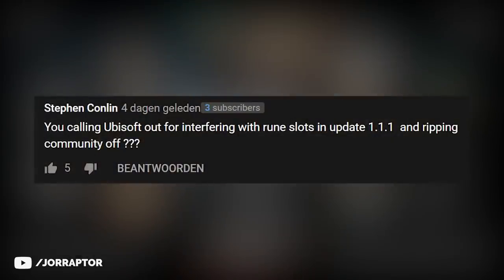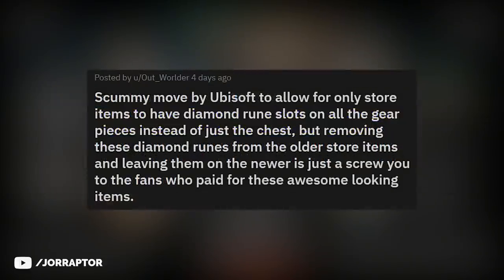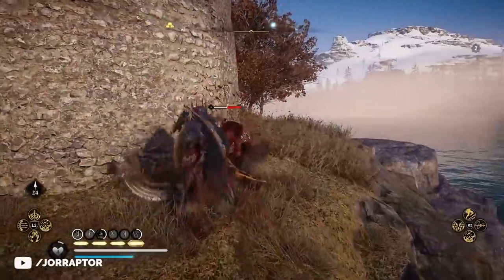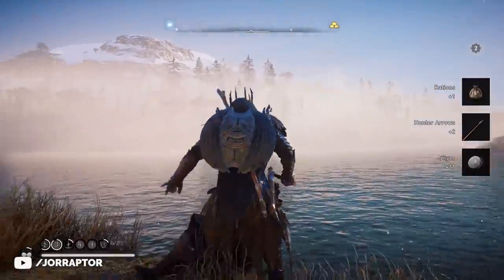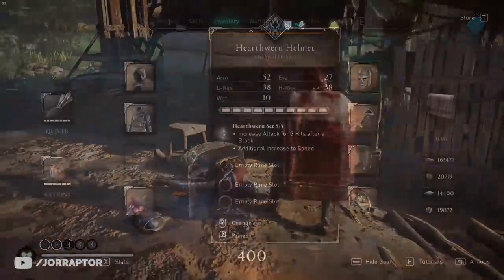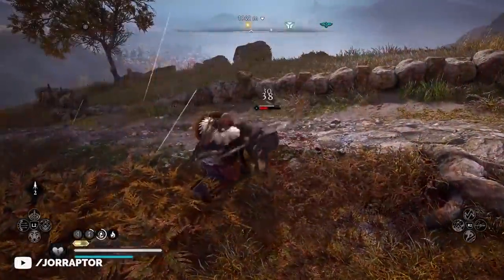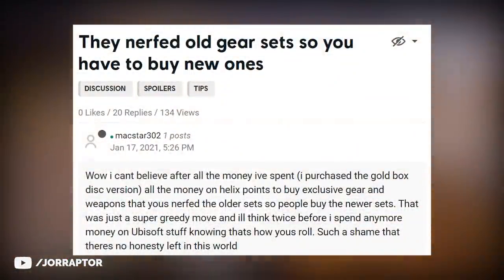People are angry about this. I saw many comments on Reddit and on the official forums discussing this change, and I totally get it. If you buy something with Helix credits or Opal and then Ubisoft nerfs it out of the blue without any explanation, that really sucks. The biggest problem is that other Helix items — including a new one already leaked — still have major runes on every piece. So people are speculating that Ubisoft nerfed old gear sets to push you to buy new ones. It's a really bad look.